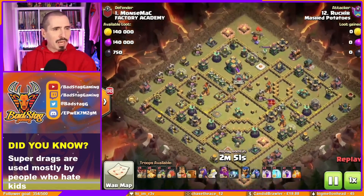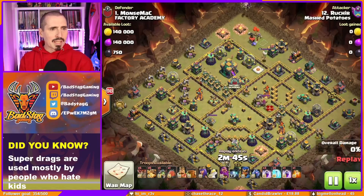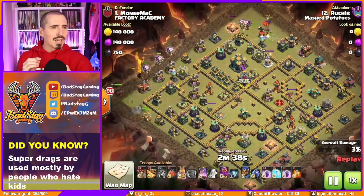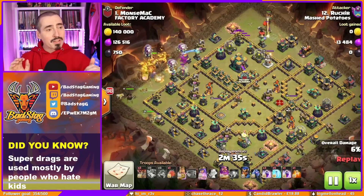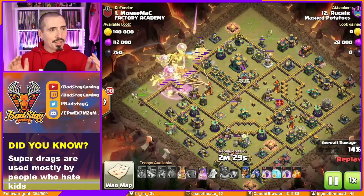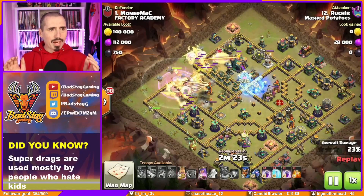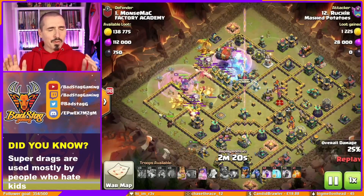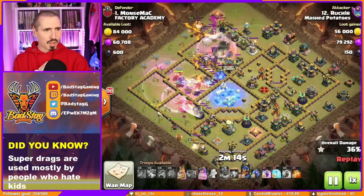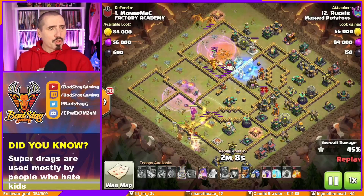We have a pretty standard composition — lots of super drags and quite heavy on the freezes on this one. Sending the super drags down through the base, we're going to blimp the town hall. The blimp should take out this whole section, depending on what's in there. The tornado trap and the sweeper are pushing it away, but it should still get there. We freeze up the town hall and the tesla — got a couple of super drags that have moved across that way. The loons that came out got the town hall but not much more value.